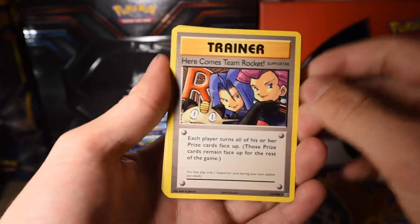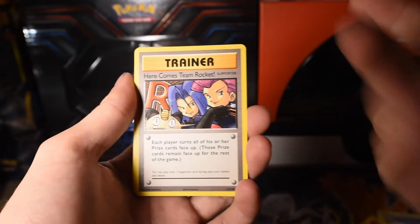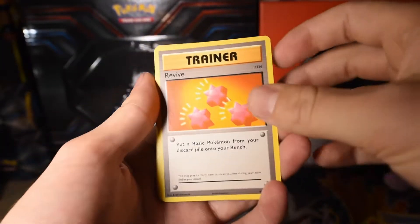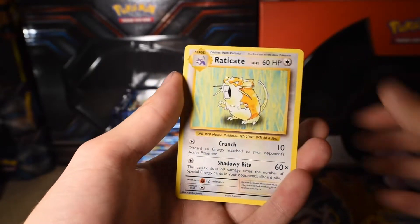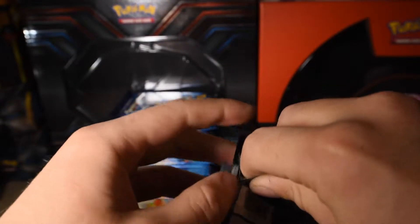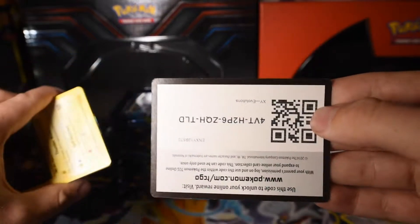This is the Here Comes Team Rocket Secret Rare that I was talking about. Are the next two packs gonna have Brock's Grit and Misty's Determination? Oh my gosh, that's nuts. Revive. Ghastly. Charmander. Rattata. Caterpie. Magnemite. A Reverse Holo Revive. And Eradicate. See, that seems more normal. But two out of the five or six cards that I really wanted, especially that Charizard — that's nuts.